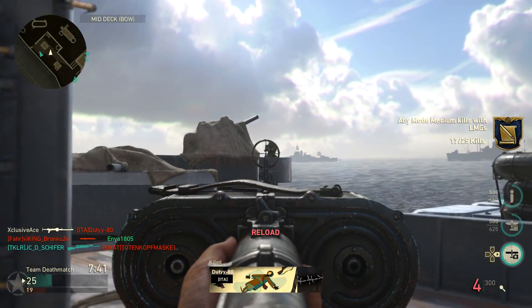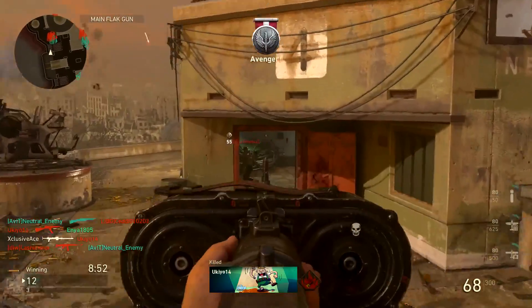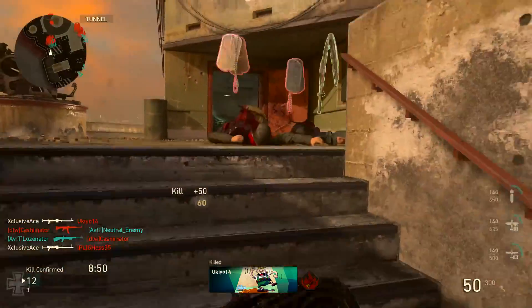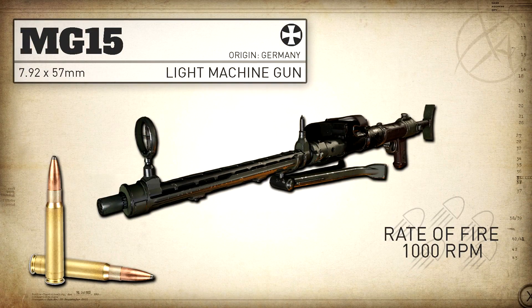First up, as always, let's have a look at some of the real-life stats. The MG15 is a German light machine gun that was actually designed more so for aircraft and not for infantry use, so historically you didn't actually have people on the battlefield carrying these around like we do in World War 2. The MG15 fires an 8mm Mauser at approximately 1,000 rounds per minute — so extremely fast.